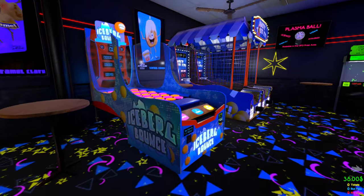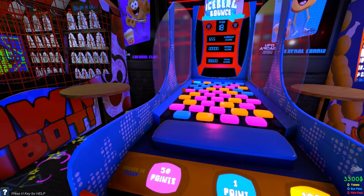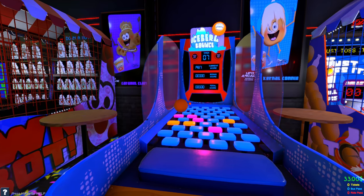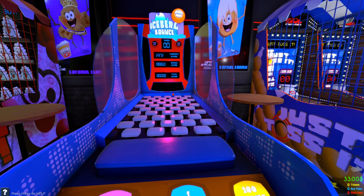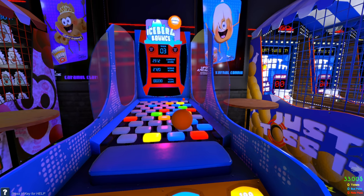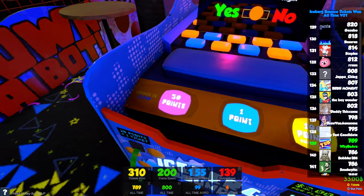Next we've got the Iceberg Bounce - the goal is to throw ping-pong balls and hit every single tile on the ground. The best way I've found is you throw it at the front part and let it just bounce around so it gets the ones in the back automatically. The best approach is to go row by row - first row, second row, then the third row - and you never know, you might get lucky with the bounces. Since we cleared the whole thing we go to the bonus round. We got 6,209 points worth 310 tickets.